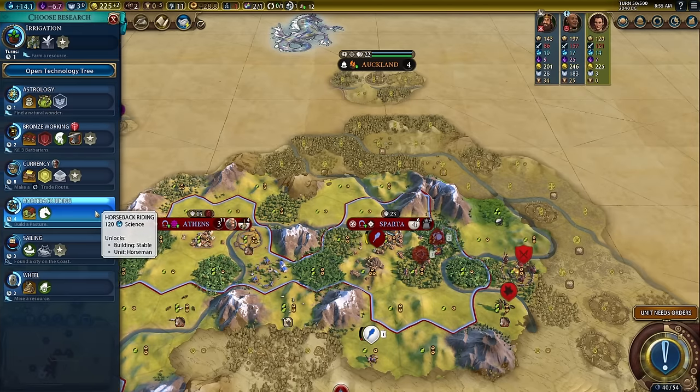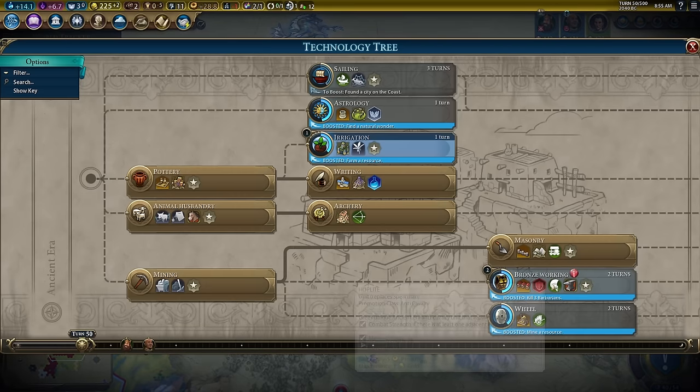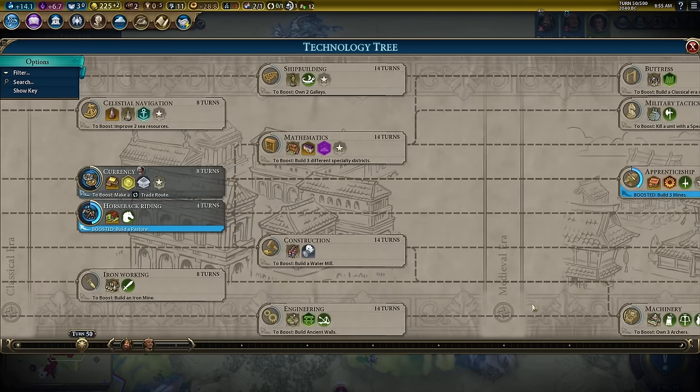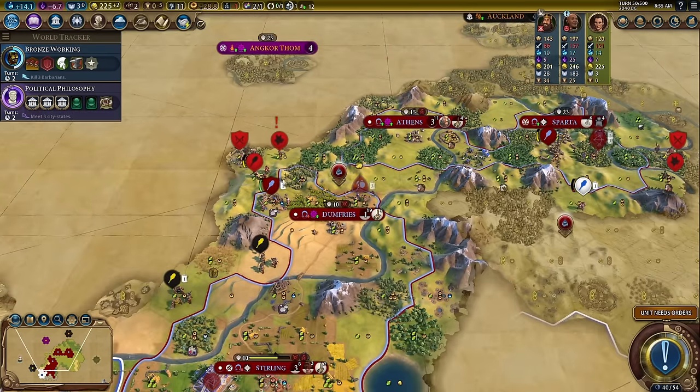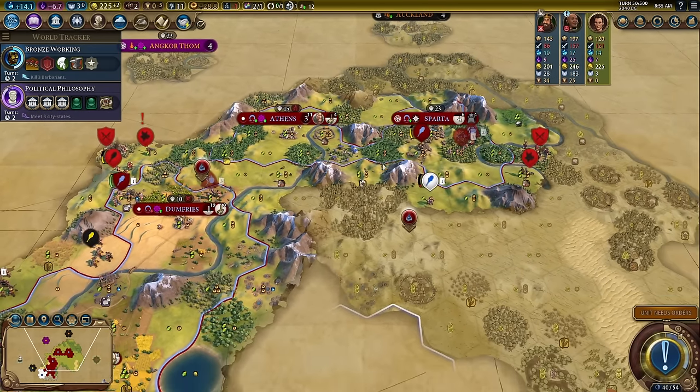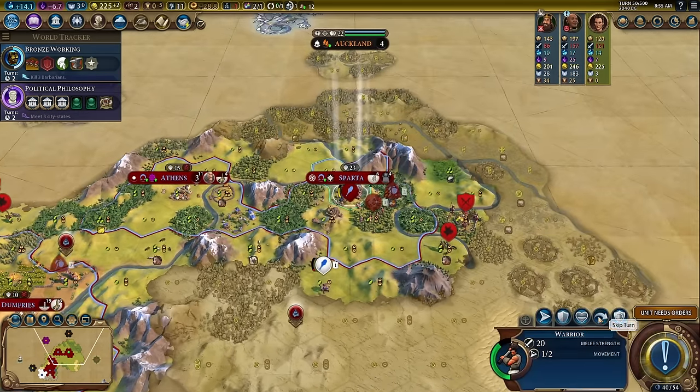Bronze Working can wait one turn. Let's just finish Irrigation and then go for Bronze Working and get Hoplites. After that I probably want to go for Machinery or really Construction so we can get the lumber mill, so our vampire castle will be even better. We do want to find another city — there's so much stuff we want to do.